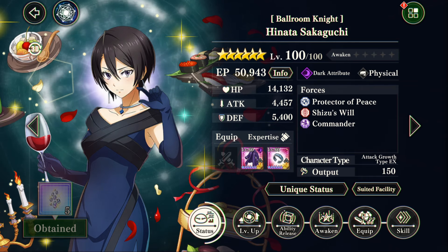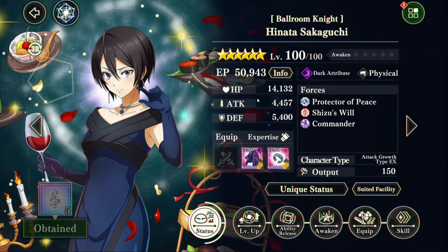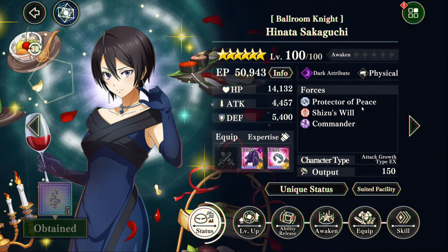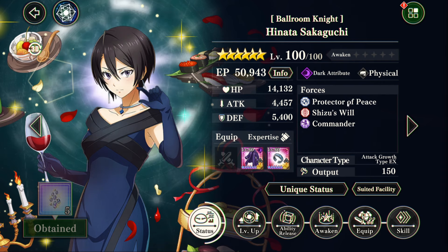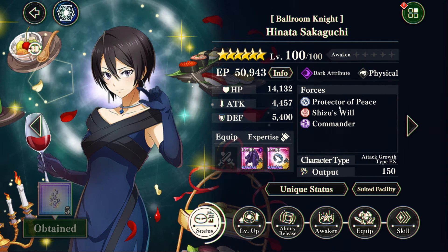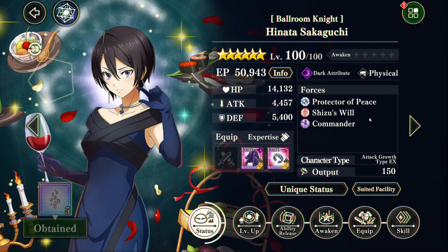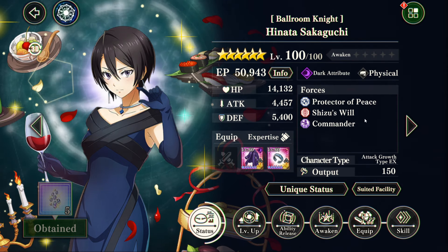Today we're going to be taking a look at the new Ballroom Knight Hinata, the dark single target unit, the second meta unit of the Protector of Peace team. She seems to be very necessary and strong specifically for the Protector of Peace team, and her usefulness outside of that will dwindle drastically — but that's what we're here to find out.